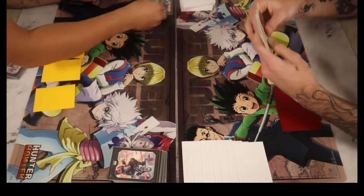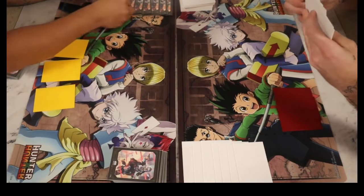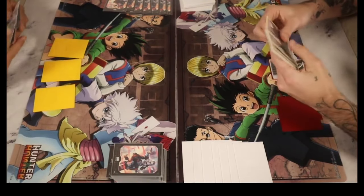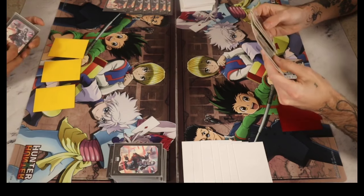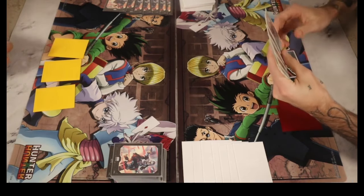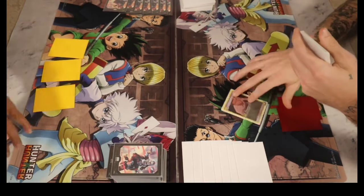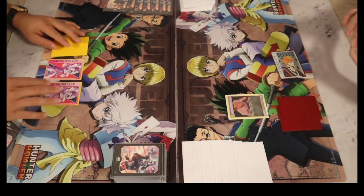All right guys, we have an exciting game for you here today: Ass Not Yellow versus Blue Gone. Both decks are actually very strong — they're not definitely S-tier decks. A lot of them do struggle against the green Kurapika, but yellow has some really cool shenanigans.